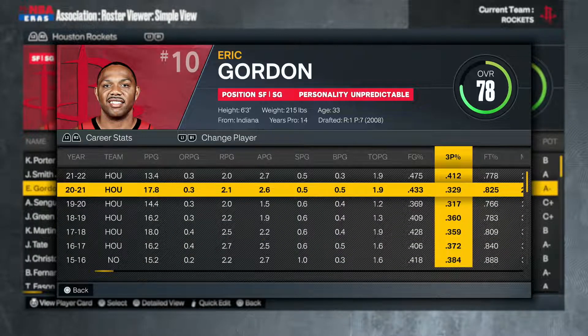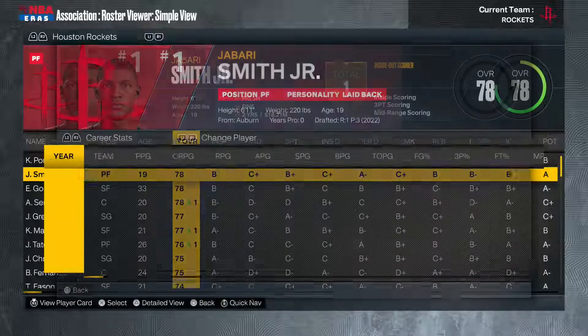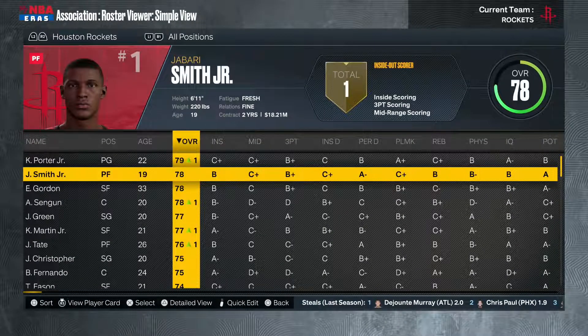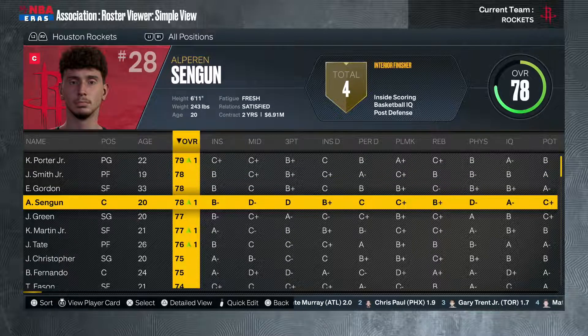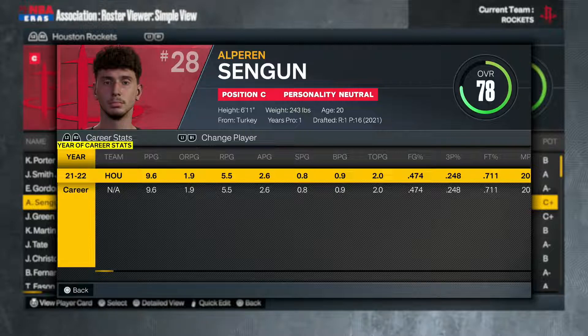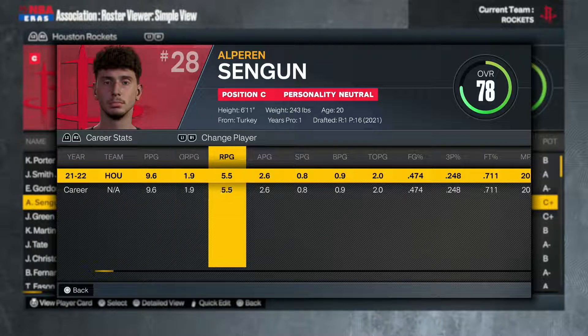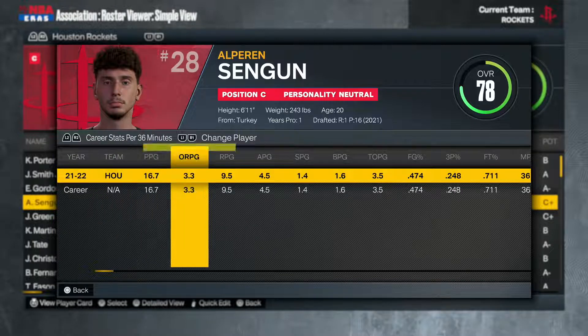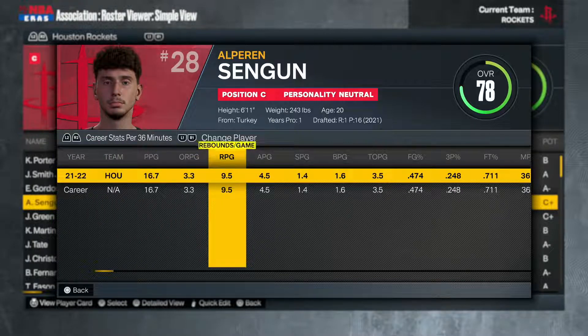Jabari Smith Jr., the rookie out of Auburn and the number three overall pick, is part of the future — I think he's the cornerstone we'll be building around in Houston for many years. Alperen Şengün, the Turkish MVP back in 2021, came in last year as the 16th overall pick and averaged nine points, five boards, and two and a half assists. Projected out to 36 minutes, that's a double-double — I think he's the future at center.